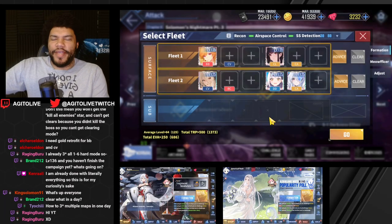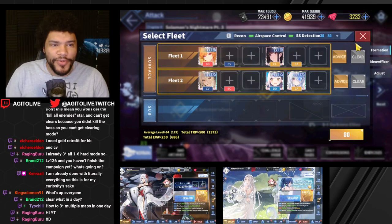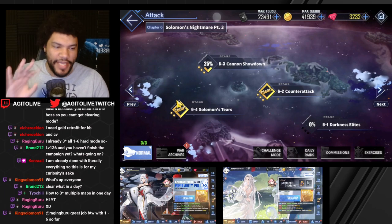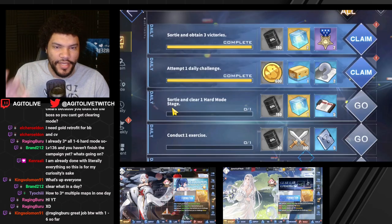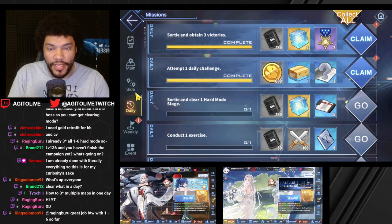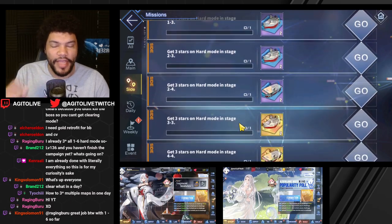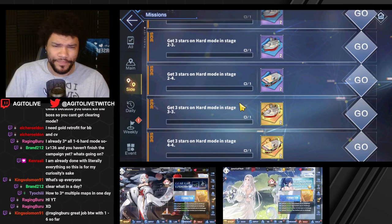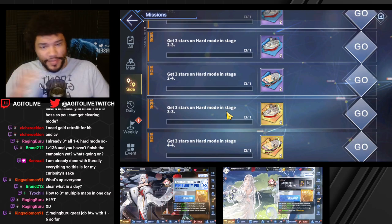Hello YouTube. This is just gonna be a really quick — hopefully really quick, probably not — guide on how to clear hard modes three times a day to get a full three-star clear three times in a single day. That way you can get the three-star rewards for retrofit prints, like if you're trying to finish a priority ship or finish a retrofit a lot faster by getting as many retrofit plans as quickly as possible.